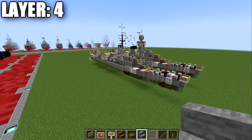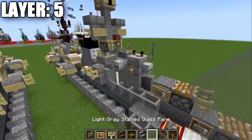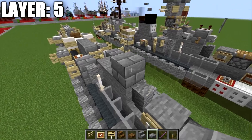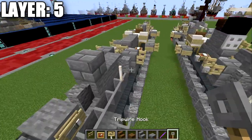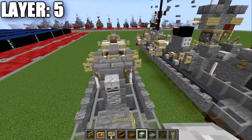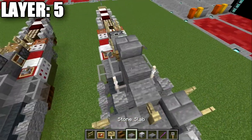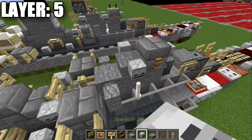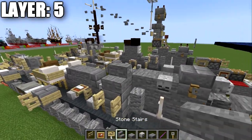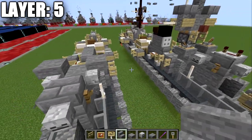Moving into layer five, place a stone brick full block on top of the stone block, with a tripwire hook to both sides. Place a skeleton skull coming off the front. Place a stone top slab with a skeleton skull to both sides, and a stone upside-down stair coming off the sides of the stone slab. After that, place a stone stair with a skeleton skull on both sides, and a birch wood fence gate off the front of the stair, opened toward it.